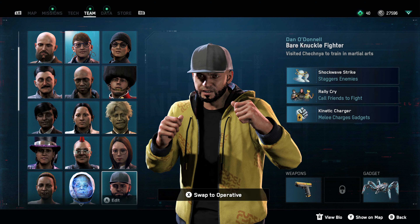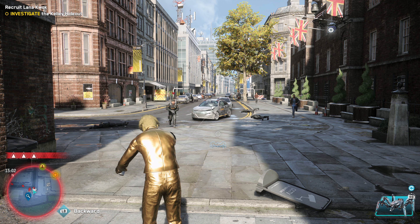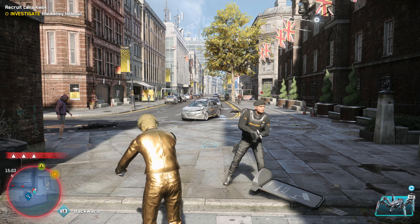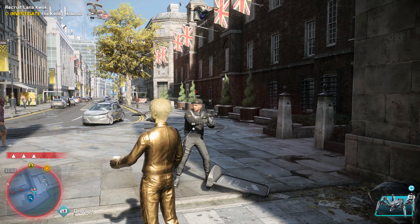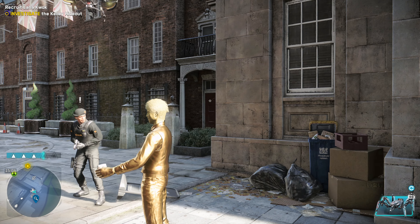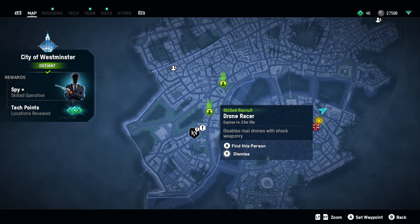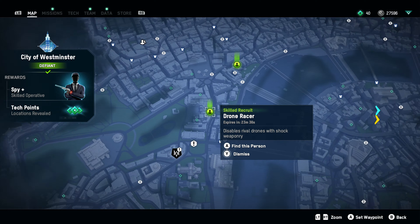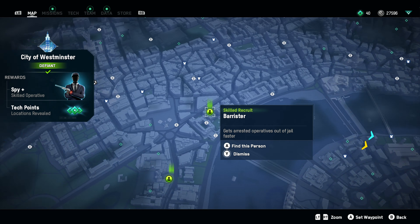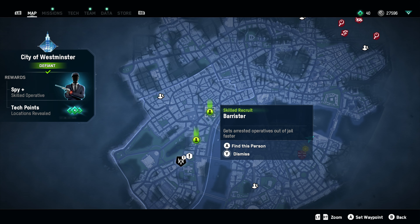The unique traits certain citizens have can be a godsend in specific scenarios — like the living statue, who can avoid pursuit by, you guessed it, impersonating a statue. Head to Leicester Square and similar tourist traps to find a whole bunch of these gold or silver painted performers just waiting to be recruited. And finally, look out for green circles on the map or recruits highlighted by your AI buddy Bagley, as these are often particularly handy individuals to have on your team.